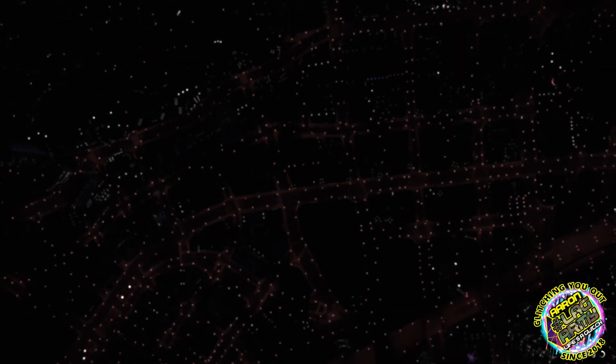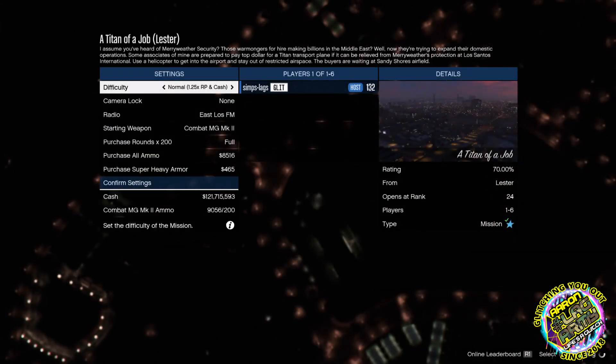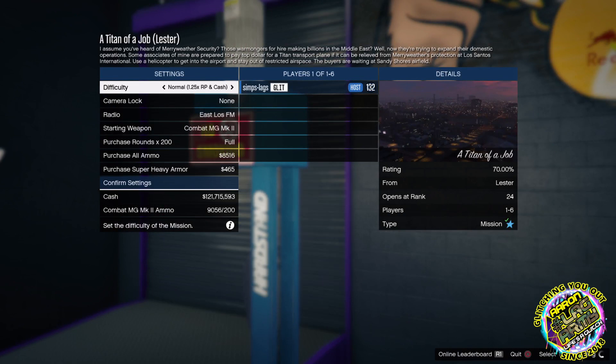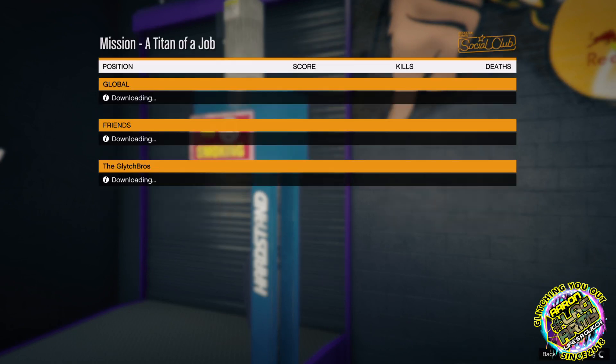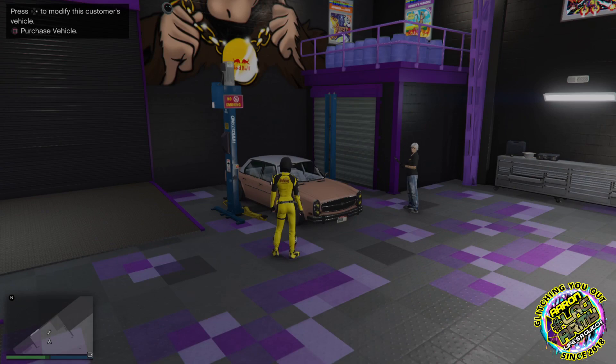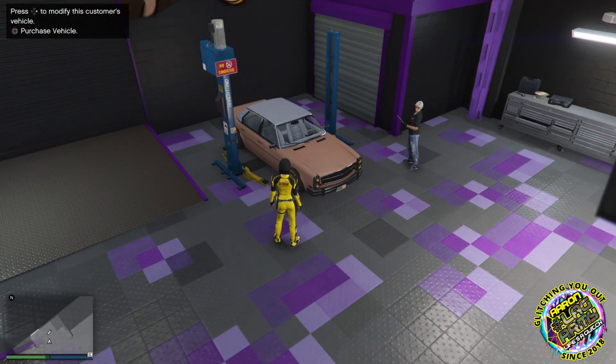Once you're loaded up into Titan of a Job, press R1 and let it go down to the third screen in the background. Press R1 and then tap right on the D-pad three times — one, two, three — and then back out of that. Press X, and there we go, the mods have stuck to that vehicle.